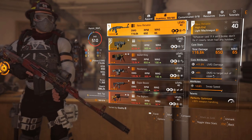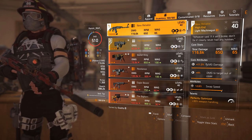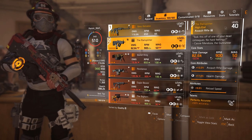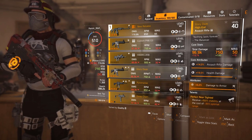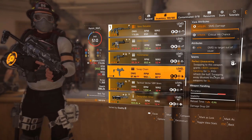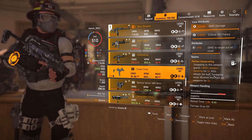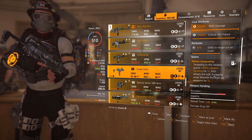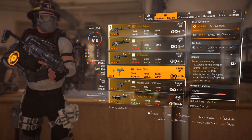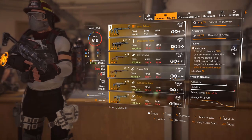LMGs have damage to targets out of cover which is really nice. Perfectly Optimized gives 30 weapon handling — stack that. The Rail Splitter has Perfectly Accurate, and Glory Days gives 100 stability but you lose optimal range. Swap Chain — Perfectly Unwavering on the MP7 variant grants 400 weapon handling for five seconds when swapping to it. Honestly, that is overkill — the 400 just doesn't feel right, you can hardly notice too much difference. I'd rather use optimal range.